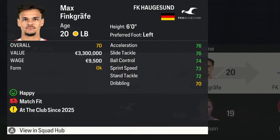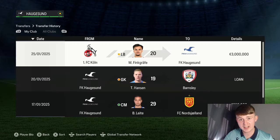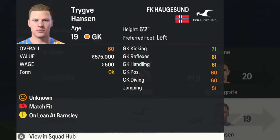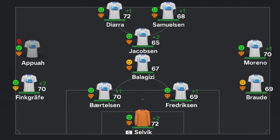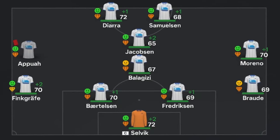Our major signing this window was Max Finkgräffer from FC Cologne — 70-rated, 20-year-old with really good stats for a defender and a massive upgrade at left back, so I'm really happy with that signing. On outgoings, Bruno Lieta left the club for 850 grand and we also sent a youth player out on loan to Barnsley for two seasons. With the transfer window finished, the team looks slightly stronger as quite a few players have now reached 70-rated in Bertelsen, Moreno and Finkgräffer. I expect Fredrickson and Barade to reach 70 this season as well.